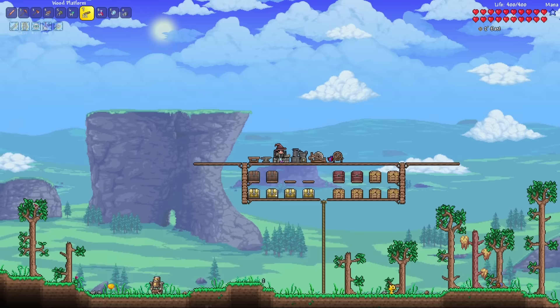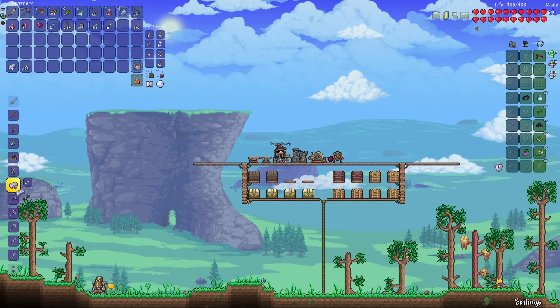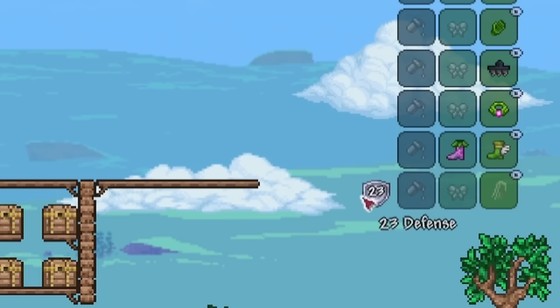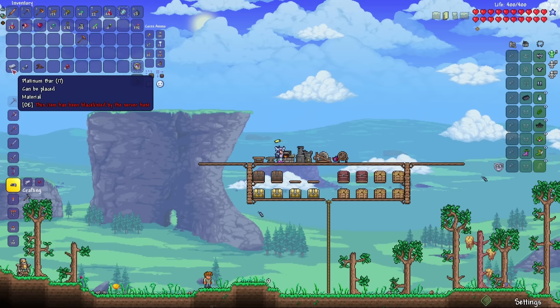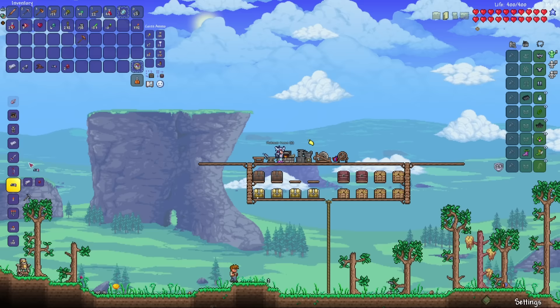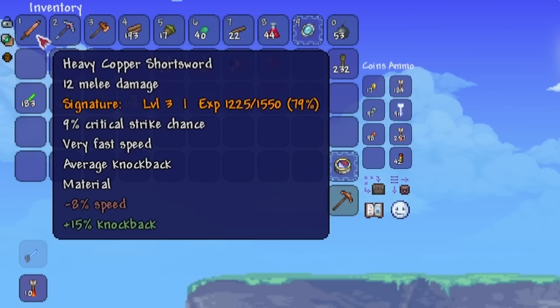Inventory is all cleaned out. First things first, let's make the Emerald Hook and then some Platinum Armor — that's more than enough for the full set. 23 defense. With the remaining platinum bars, let's make the Platinum Pickaxe, and then with the rest, let's make 3 Platinum Crowns so that I can summon the King Slime later.